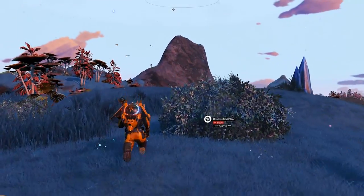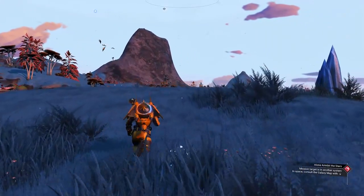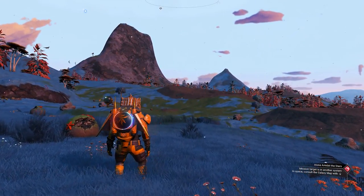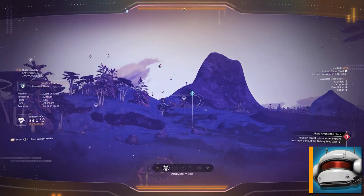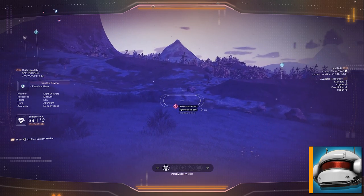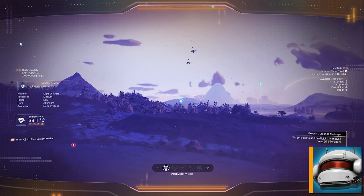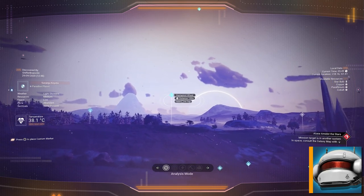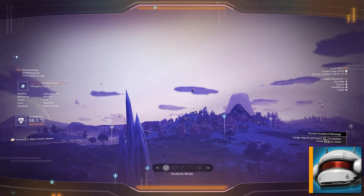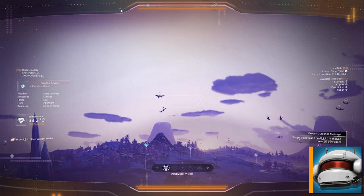Let us talk about the analysis visor and the survey device. These attachments can be installed on your multitool and give you more in-depth information about planet resources, nearby locations, and important hotspots, as long as they are in the range of 400U. The analysis visor will show you a plethora of information, be it mineral deposits, valuable resources, edible plants, fauna, buildings, buried treasures, and much more. Scanning fauna and flora will give you units in return, and when boosting your scanner function with extra modules, you can easily make millions on one planet.